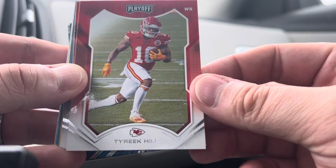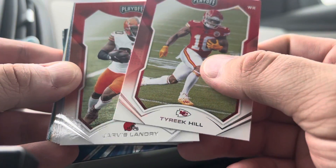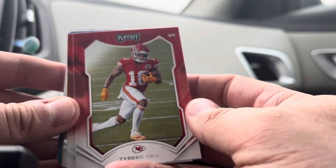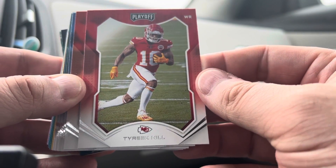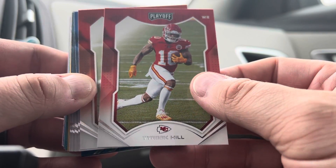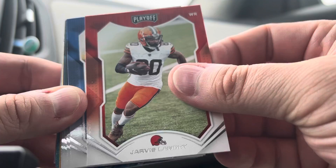Tyreek Hill, newest member of the Miami Dolphins. Unpopular take, but I'm actually glad to see him part ways from the Chiefs. It was going to take a lot to keep him, and I just haven't been a fan the last couple seasons with his play style. I know he's dynamic, fast, and always a deep ball threat, but there are certain things I've been ready for them to move on from. Anyways, moving on — Jarvis Landry. Let me know your take in the comments.